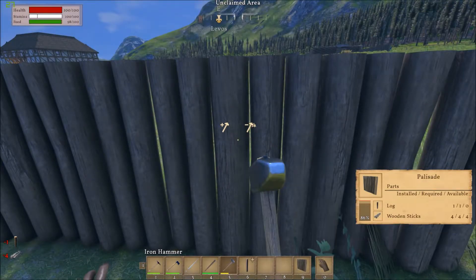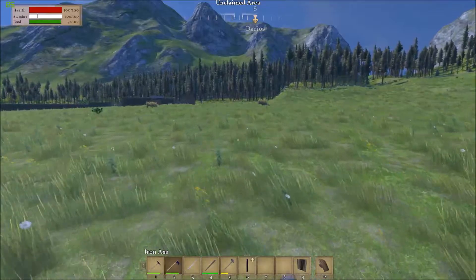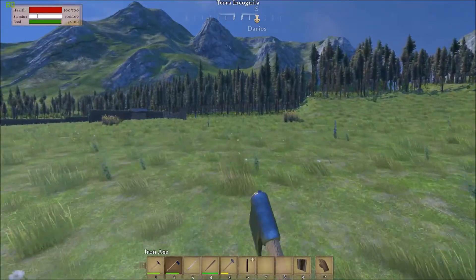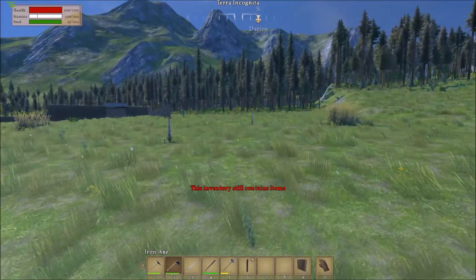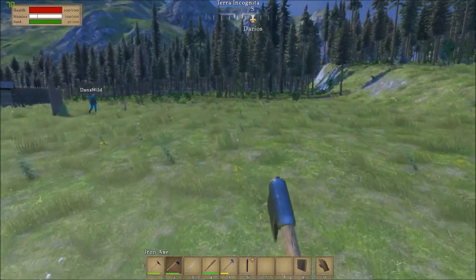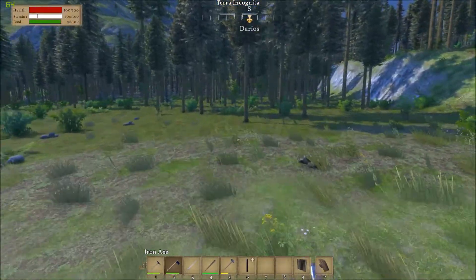I've run out of logs now. I'm gonna go and chop a little bit and then say hello to Dana on the way past. Oh, I'm not there yet! Hello - I'll see you, I'm coming up with my axe, coming to the forest. This inventory still contains items - what inventory? I didn't even go past anything, that's really weird. Hello! Oh hello Charisma! Hello Dana!